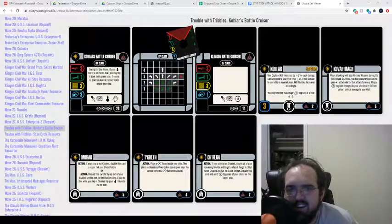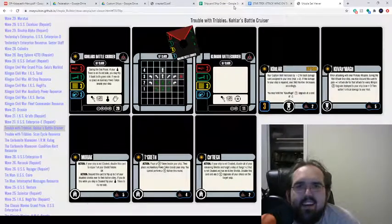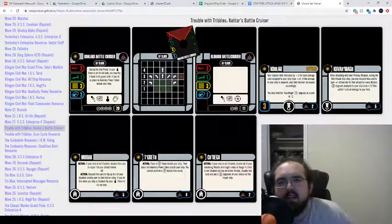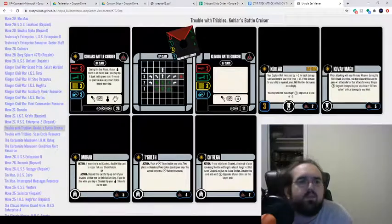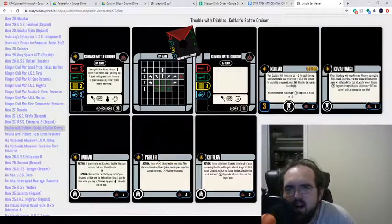Welcome back to the shipyard. Today we're covering Kolar's Battlecruiser — yes, this is a lovely prize pack from the Trouble with Tribbles OP. We're going in the way back machine. It's been a while.